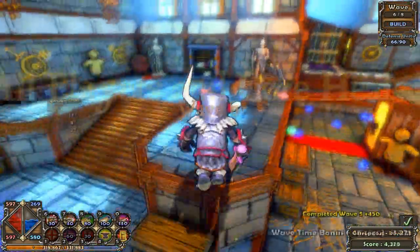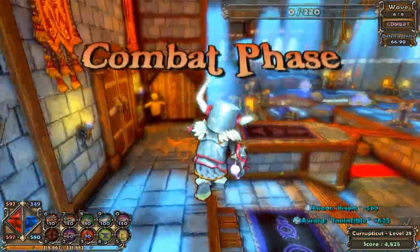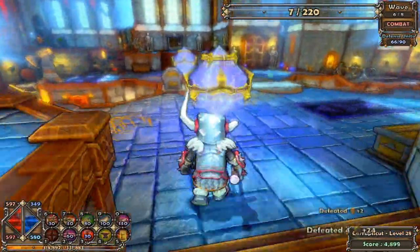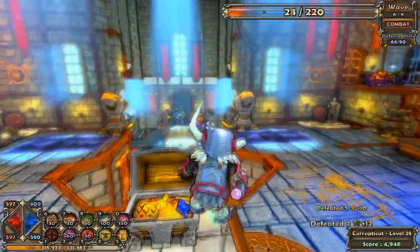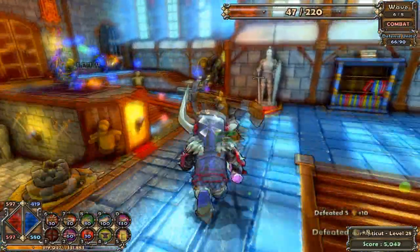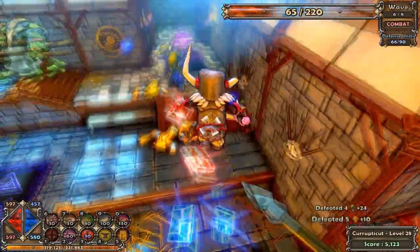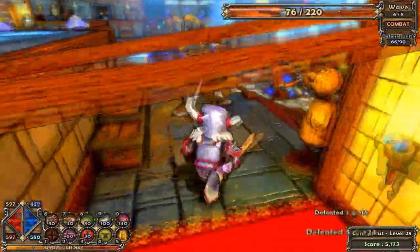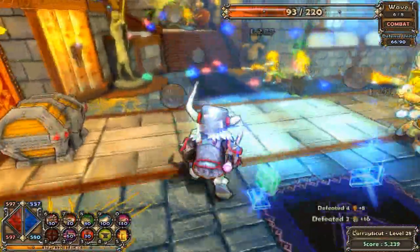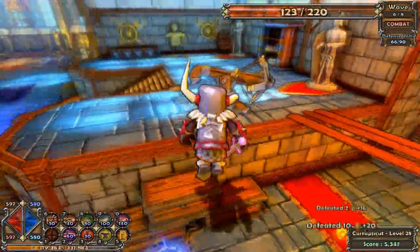All the mana disappears, doesn't it? Build phase, combat phase — yeah, all the mana does disappear. Okay so we're already on wave eight — wait, that's not the wave we're on, that's the final wave number. These things are doing very well because they actually lock on to the targets, I believe. Not completely, but they actually work — as in locking on.